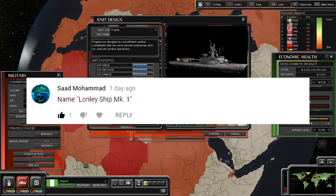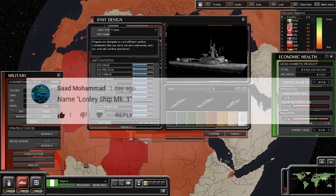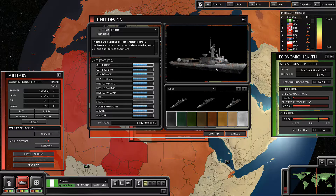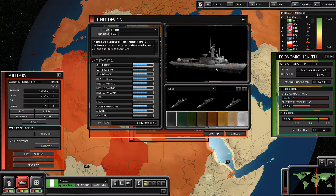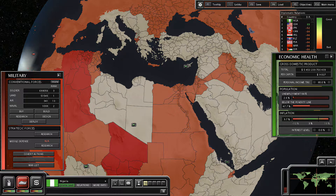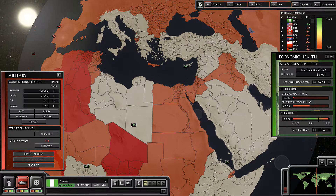The person who recommended this name was Saad Mohamed — I don't know if I'm really pronouncing that right, it's S-A-A-D Mohamed, so I apologize if I butchered your name. My horrible pronunciation aside, he wanted me to go ahead and create a unit and name it Lonely Ship Mark 1. So we're going to go ahead and — oops, spelled lonely wrong — Lonely Ship Mark 1. And there we go. We're going to go ahead and create that bad boy in honor of Saad. You've been forever immortalized in our Superpower 2 playthrough. Congratulations.